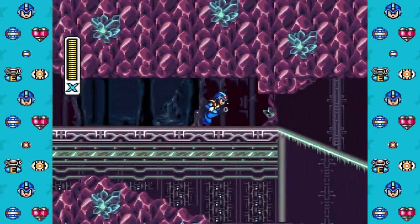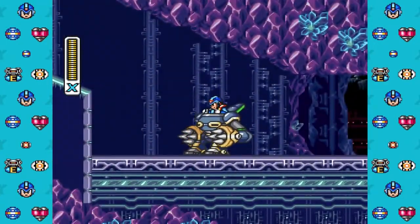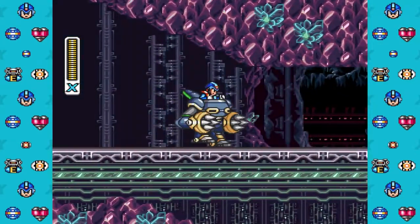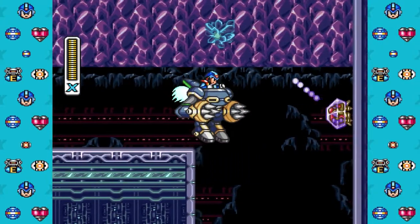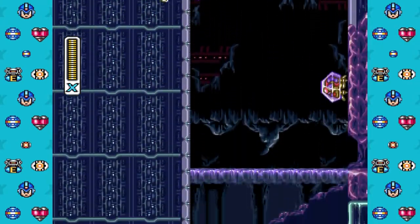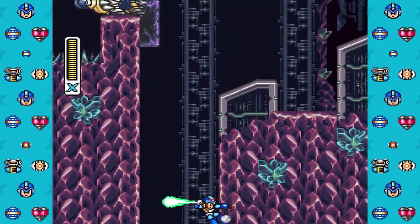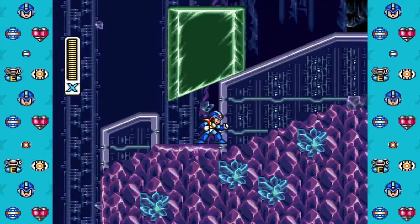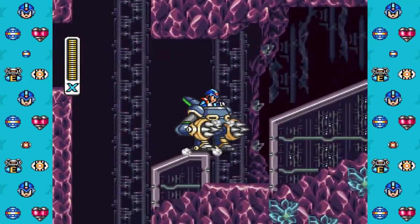So one of the things you want to be careful of is these slopes right here - you slide down them. And there's a piece of heart tank or something over there that I don't remember picking up until later, just because it's so hard to get to. All right, so yeah, remember they come down here and let you get the right armor.